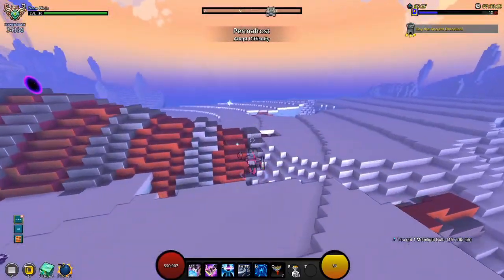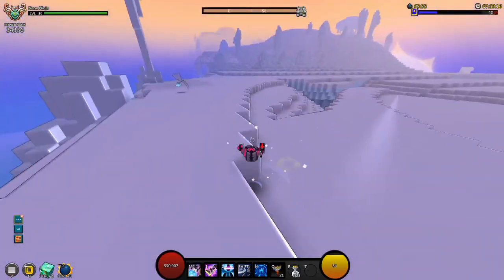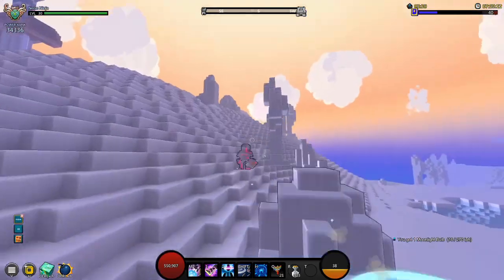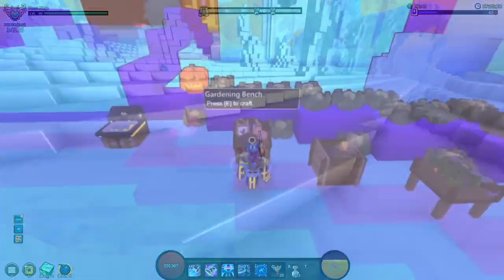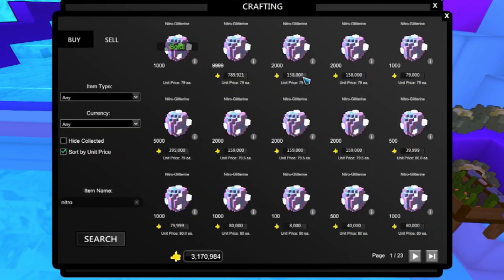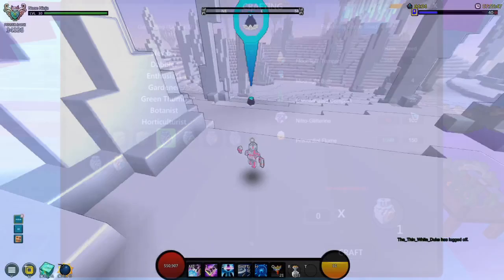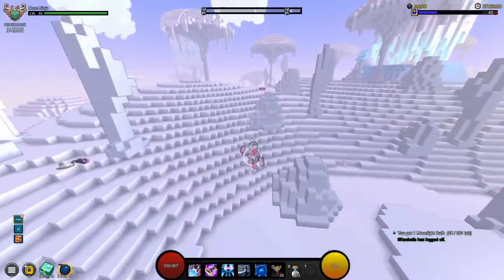I preferred the permafrost biome over fey first, due to the fact that the world is just overall less crowded, which means there'd be more space for my Neon Ninja to maneuver in, and the moonlight bulbs would be more easier to spot. In an hour, I managed to farm a total of 251 moonlight bulbs — well, it's a Friday, so there's gonna be no surprise there — and I crafted a humble total of 60 Builderite shrub seeds. Mathematically speaking, in that very hour, I'd be making 814,500 flux after a total of 15 days. Not too shabby, but it doesn't end here just yet.